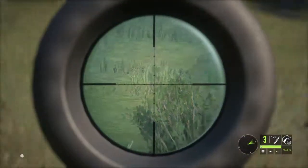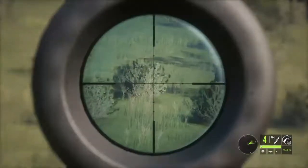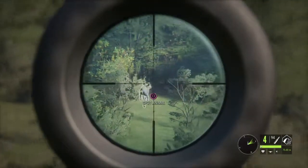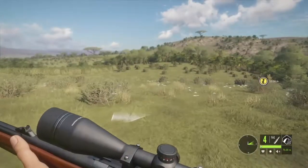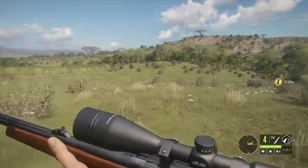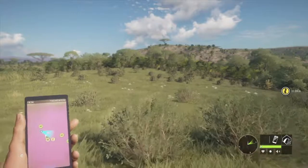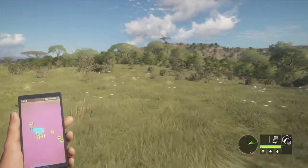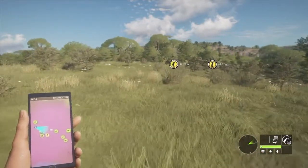I'm pretty sure he is down. Consecutive check — I did just kill a diamond out of this herd so I know my consecutive code at least, but I always like to check. Anyway, let's go pick up this potential diamond lesser kudu.